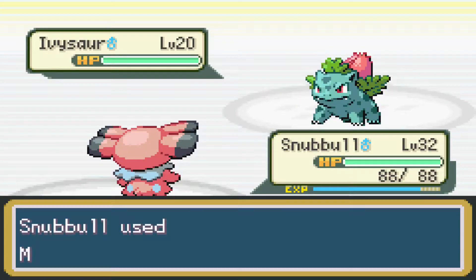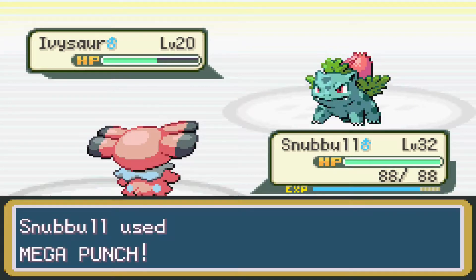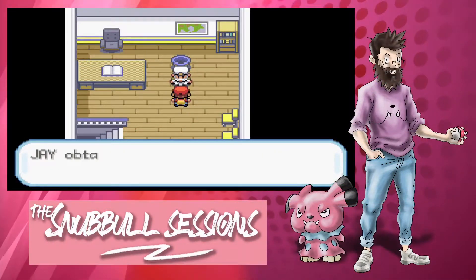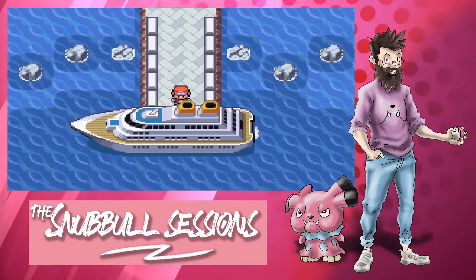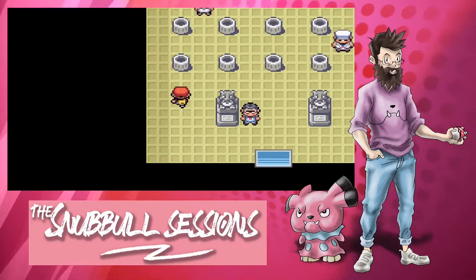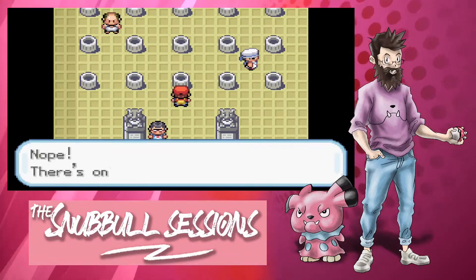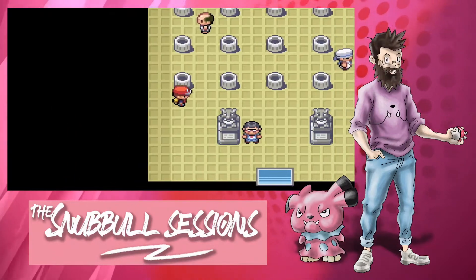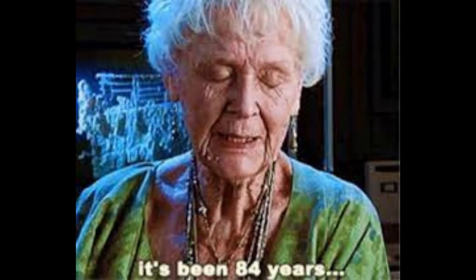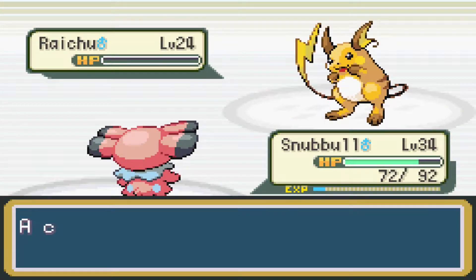Next, it's over to the SS Anne where we face our rival again and we receive Cut from the Captain. After waving goodbye to the SS Anne for the final time, we head over to Lieutenant Surge's gym. After roughly 72 hours of pressing switches, we finally get through to Lieutenant Surge. Seriously, I don't remember these switches being this difficult when I was a kid. A critical hit from Snubble allows it to one-shot Raichu and we've gained our third badge.